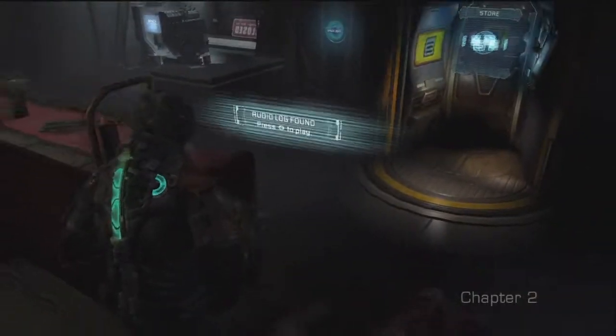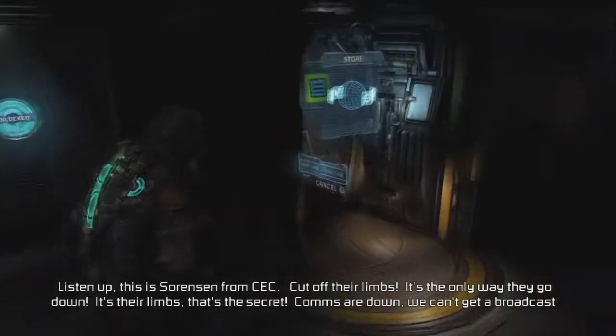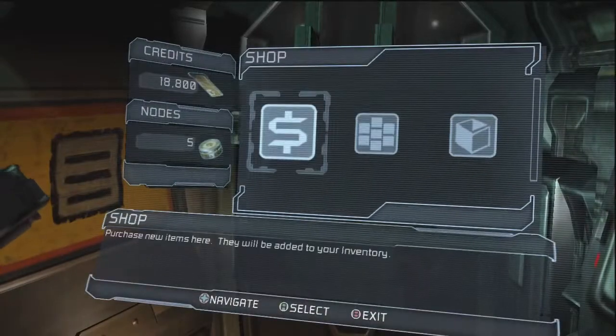Looks like we got another log. Listen up, this is Sorensen from CET. Cut off their limbs — it's the only way they go down. It's their limbs, that's the secret. Comms are down, we can't get a broadcast out, so tell everyone you see. Pretty sure we know that already.